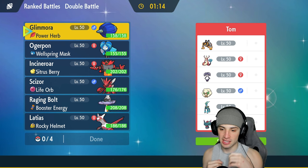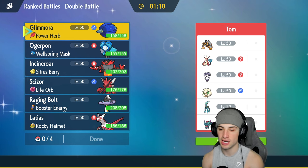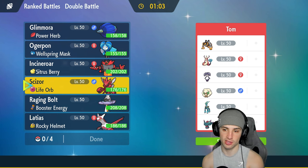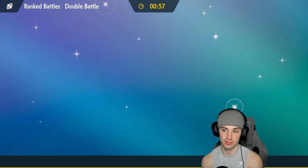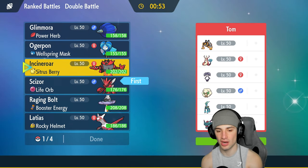We're going up against an Iron Boulder team in match number one, alongside Iron Crown and Indeedee — a deadly little combo. They also have Whimsicott, Milotic, and Fluttermane. I'm thinking of leading Scizor since they have no Fire-type Pokemon, and I absolutely love Scizor.